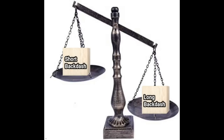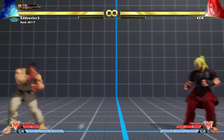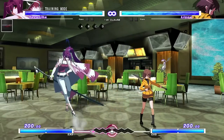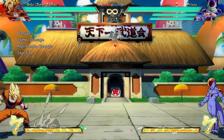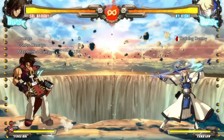Once again, these levers can be pulled to balance between characters in the same game, but games also have universal traits that make their backdash weaker or stronger. Of course, a game can trend toward having a higher number of either fast or long distance backdashes, but there are a number of other things games can do to balance the backdash further.